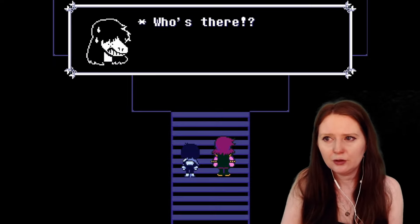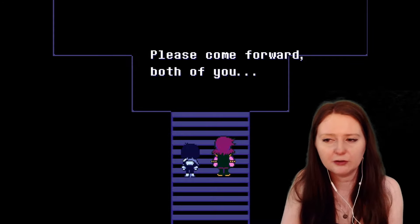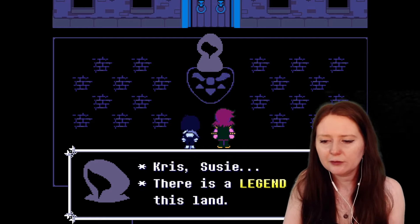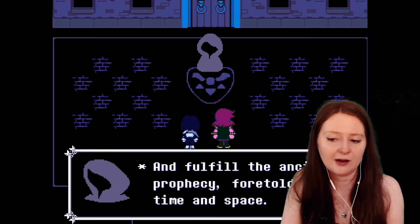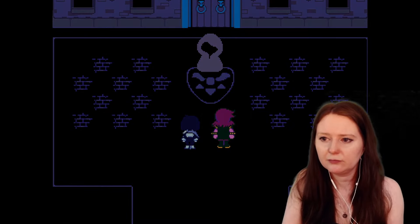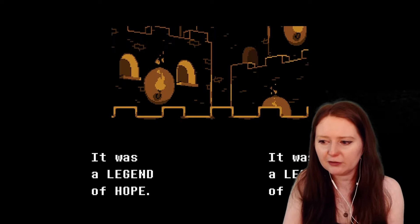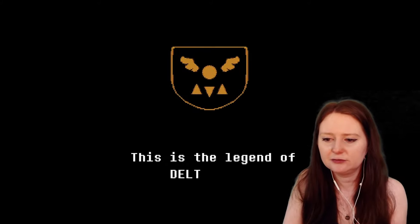Welcome heroes! Who's there? Do not be alarmed — I am not your enemy. Please come forward, both of you. Mysterious hooded figure. Welcome — I am the prince of this kingdom, the Kingdom of Darkness. Chris, Susie — there is a legend in this land. A legend that one day two heroes of light will arrive and fulfill the ancient prophecy foretold by time and space. Please heroes, listen to my tale. Sure. Very well then. Once upon a time a legend was whispered among shadows. It was a legend of hope, a legend of dreams, a legend of light, a legend of dark. This is the legend of Delta Rune.